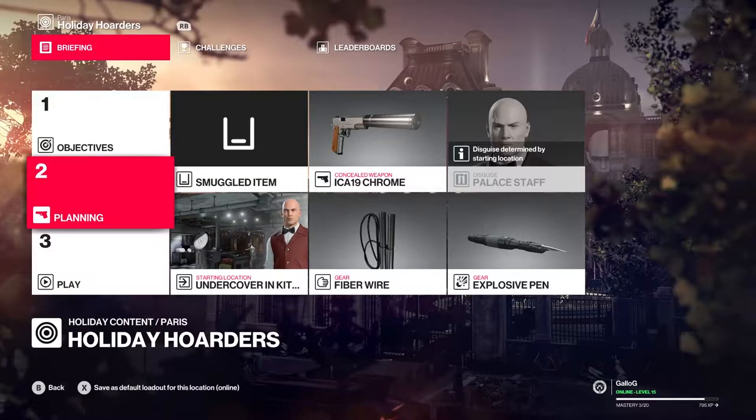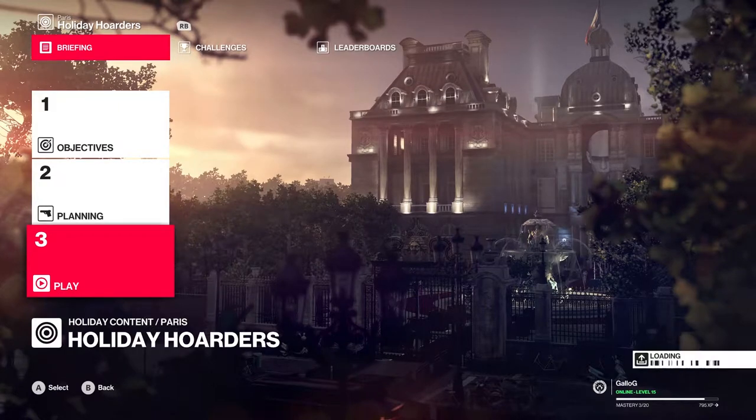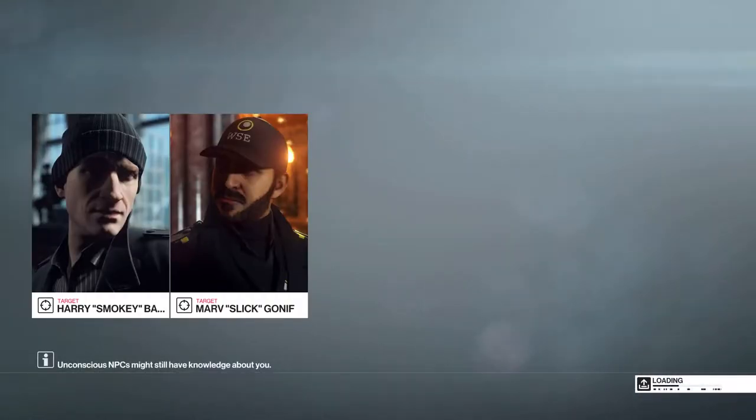I do have the explosive pen from the first mission, and a duck. So my plan is, before I kill Harry and Marv, find Santa Claus, beat the shit out of him, take his outfit, and I'm the new Santa Claus. Like Tim Allen.